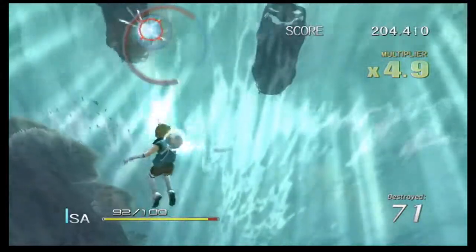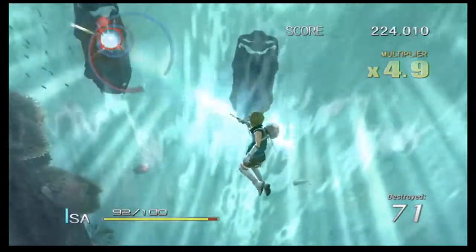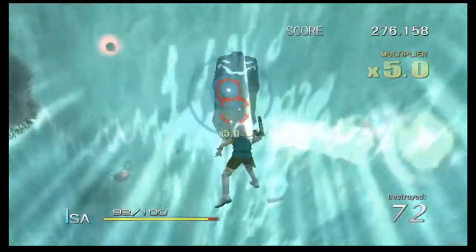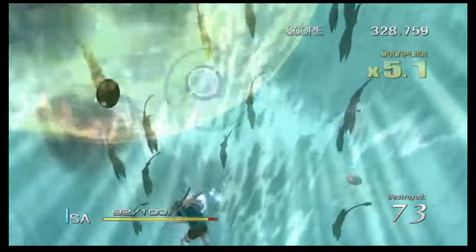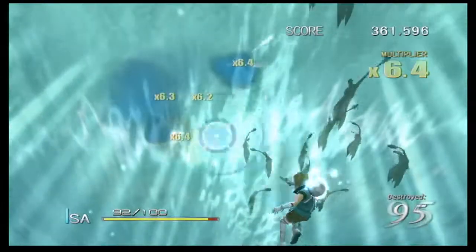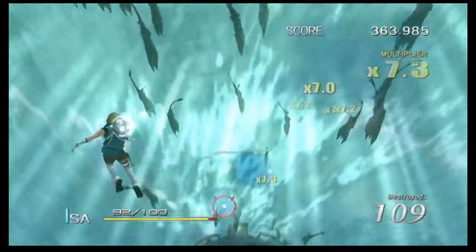Next up are some generic boats. You can take the first one off the screen as soon as it gets there, but the other two you'll have to wait for some torpedoes. Unfortunately, even after you destroy them, the last few torpedoes they fired are still there, so be careful to slice them and don't get hit.